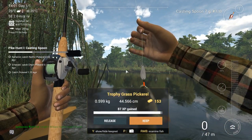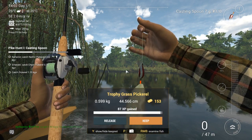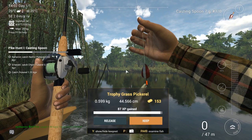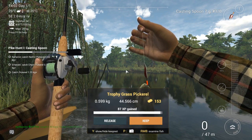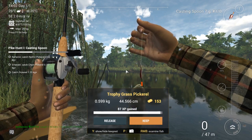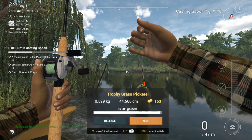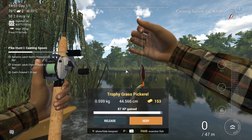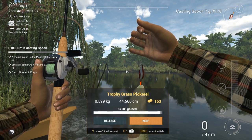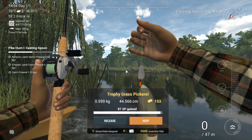Hello guys, KPChamino here with a new video for the missions — it's going to be the Pike Hunt 1 casting spoon. You just saw me catching the trophy grass pickerel. You need to have grass pickerel above 0.55, which wasn't that complicated because I know all the spots here in Mudwater for the qualifier for the Pike Tour, the Winter Tour. I'm going to give you two positions where you can get the grass pickerel — you'll get chain pickerel and redfin pickerel too. It takes some time, but let's get started.